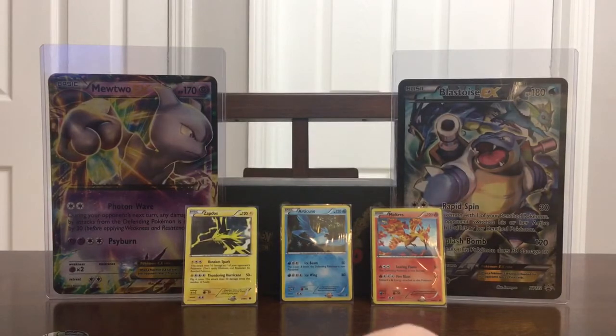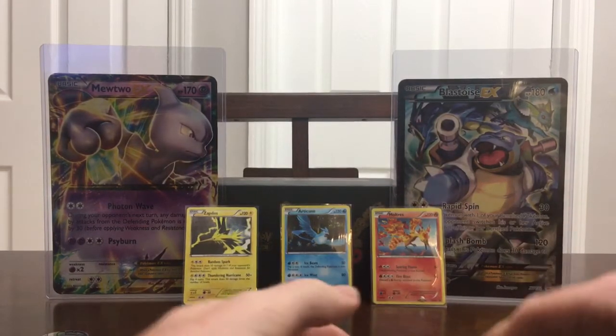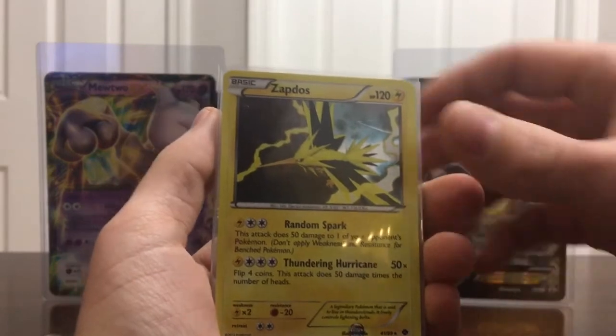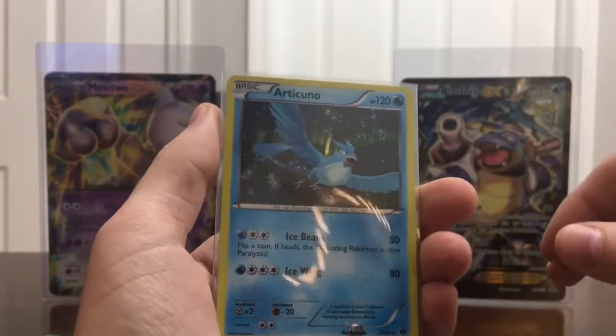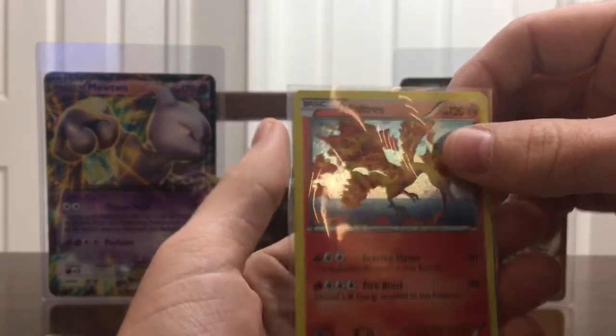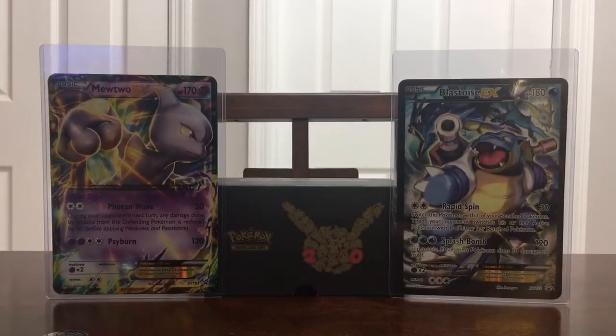No holos, no ultra rares, but that's okay. We still got the three holos that came out of the blister — the Zapdos, the Articuno, and the Moltres. It was worth it to me to open up some of these older packs. Hopefully you guys enjoyed the video. Leave a comment below and let me know, because I do have a couple other blisters I plan on opening with more Plasma Storm, Plasma Freeze, and also Next Destinies. Let me know what cards are in the sets and what I should be looking for.